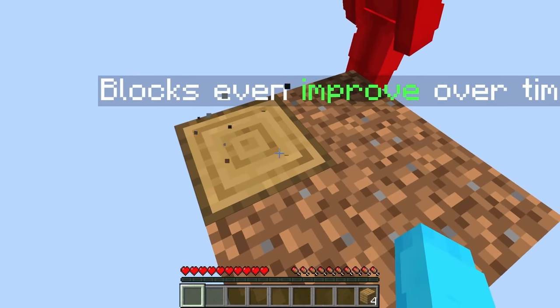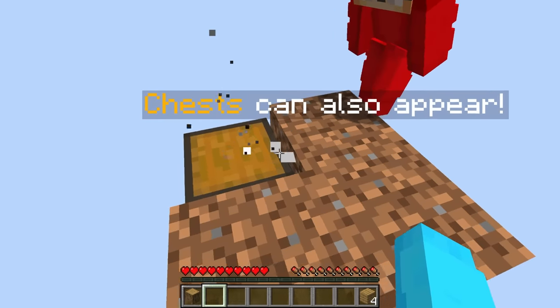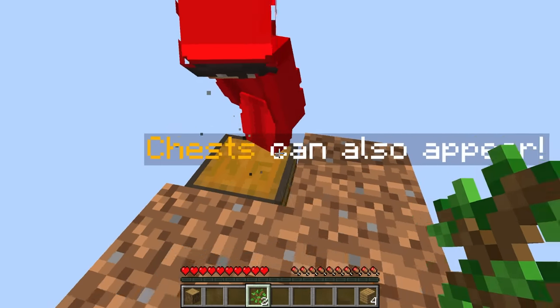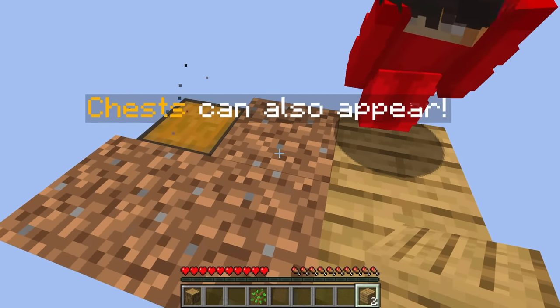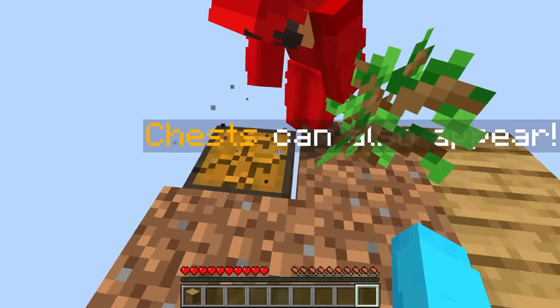Now that we have oak wood planks, let's hold that in inventory and see what else it gives us. A chest — let me see what it has inside. Two saplings. I'm gonna give you one because I don't trust myself. Let's build out just a little bit more — this is so dangerous, I feel like I'm gonna fall. Let me place this just in case.